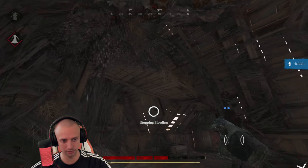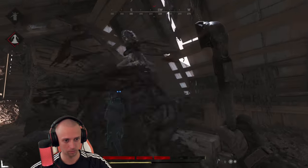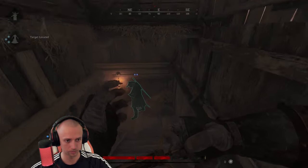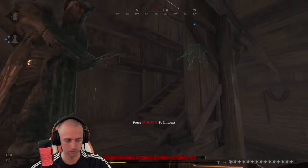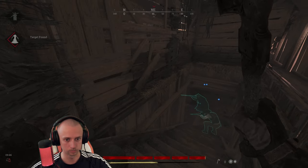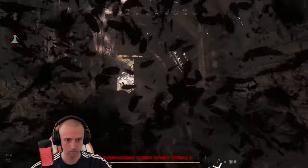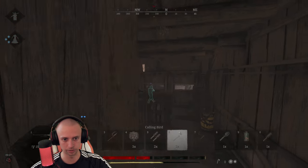I didn't know that the assassin's projectiles are FMJ. We need to get out. I'll try to beat him for you at the edge — they're both watching, I think. Okay, I forgot about that window.